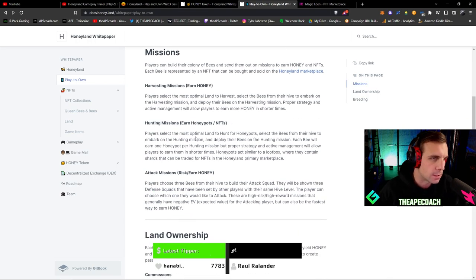There are hunting missions where players select the most optimal land to hunt for honey pots, select their bees, and send them out. Each bee will earn one honey pot per hunting mission, and proper strategy and active management will allow players to earn them in shorter times. Honey pots act similar to a loot box where they contain shards that can be traded for NFTs in the Honeyland primary marketplace. You send bees out on a hunting mission, get a honey pot, collect shards, and put them together to form an NFT.